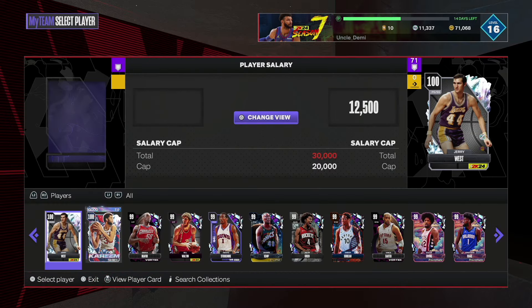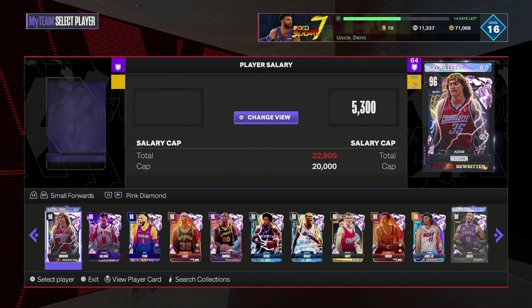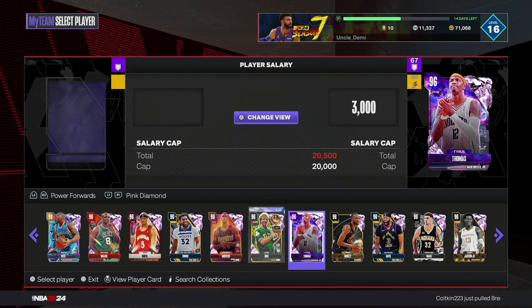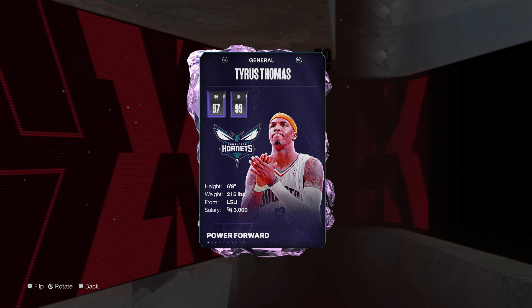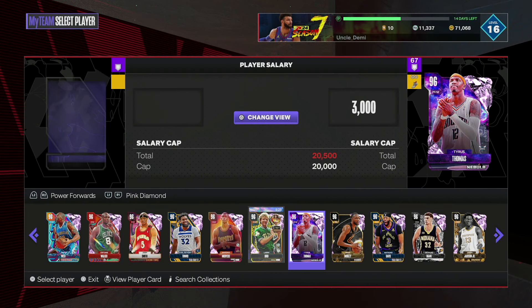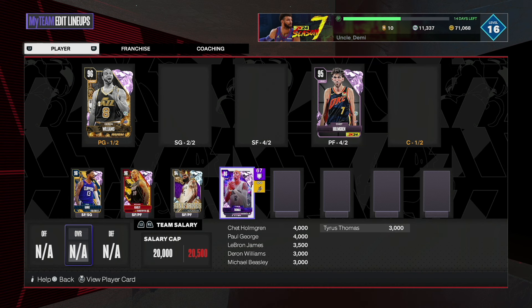At the number 5 position, and I think it's pretty funny how OP he is — I'm talking about Tyrus Thomas. I always said that, outside of Pink Diamond Kobe, this was the best Pink Diamond we had, as far as the ability to create and that type of deal. He has absolutely elite signatures and a really, really quick jump shot. They made this man absolutely great. He is so fun to play with — 6'9". I'll obviously put him at the small 4 position. He is going to be so fun and elite to play with, and that's why he has cracked the top 5.